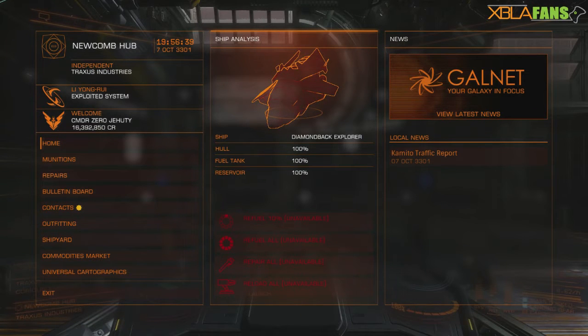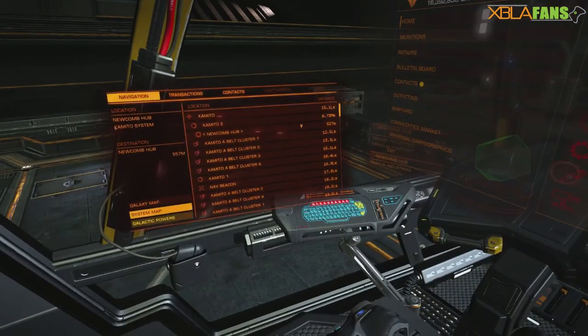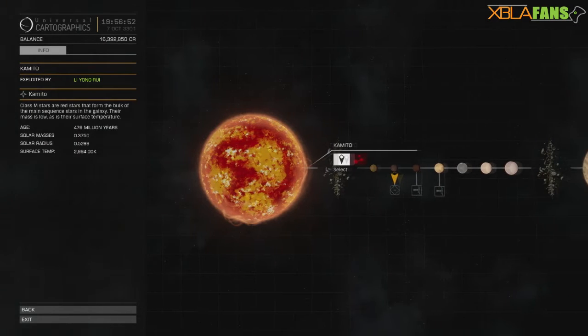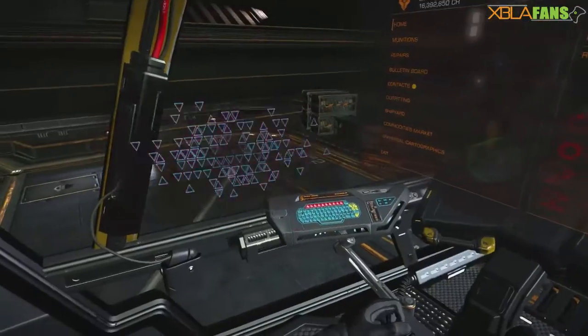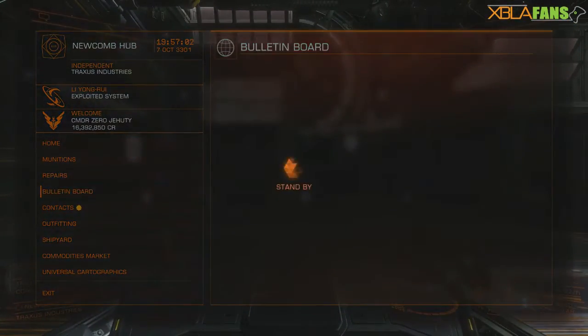To do this, first off what you need to do is actually find a system that has a black market station — fairly easy, just go over to your galaxy map or station map. Most systems do have a station that sells and buys illegal goods. This one actually does. Look over on the left for facilities — the bottom one is black market.